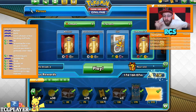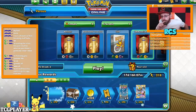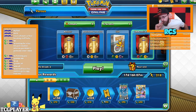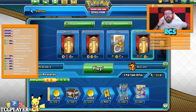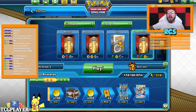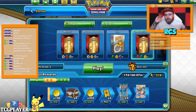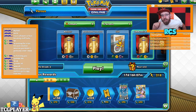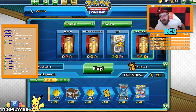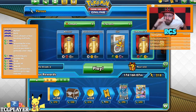Zacian ADP — I already have a post-rotation list and it looks really nice. I genuinely think ADP Zacian is going to jump up due to this new patch. I think the tier chart is going to be: Centiskorch, Eternatus, Dragapult stays there, ADP Zacian — that's the top tier.